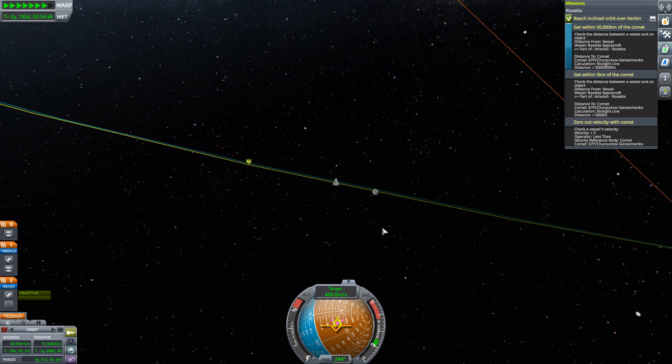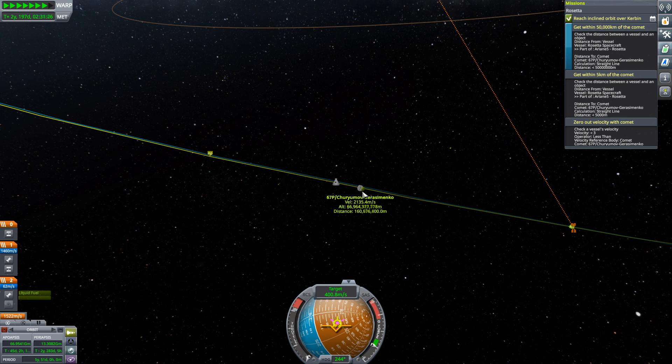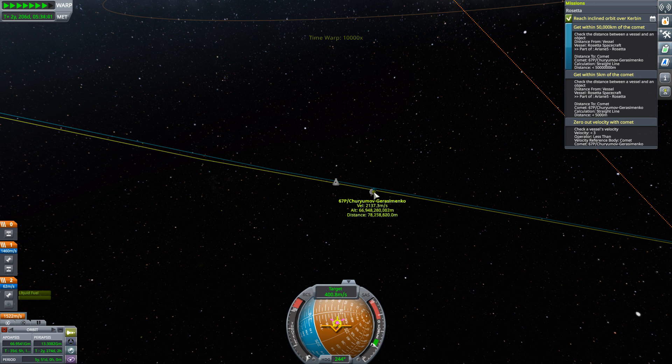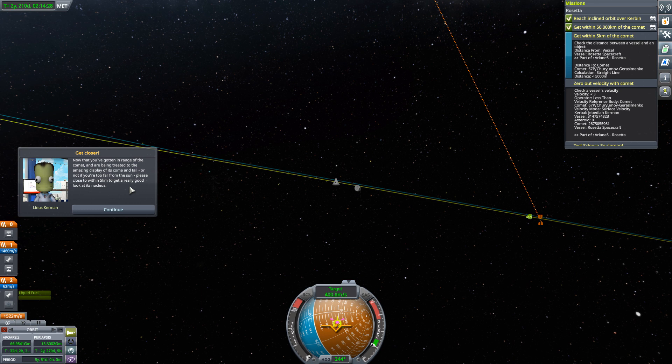We don't want to overshoot this — we are at 100 million and getting down to 50 million here. 80, 70, 60 — getting real close now, almost to that 50 million mark. And there we go. Now that you've gotten in range of the comet and are being treated to the amazing display of its coma and tail, please close within 5 kilometers to get a really good look at the nucleus. So let's go ahead and do such things. That is retrograde to the comet, so it should be coming up...